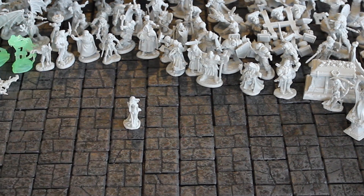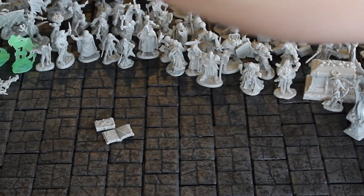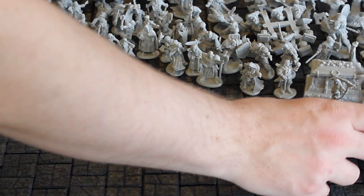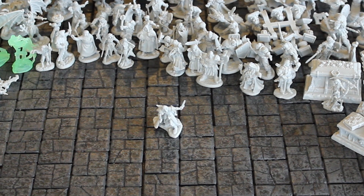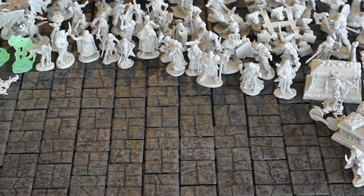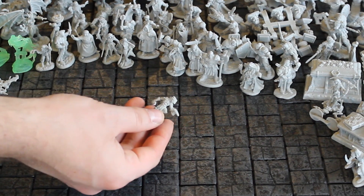Interesting wizard — a female wizard with a pointy hat and nice staff. I like that. There are a couple of huge tomes that are supposed to sit on the altar I showed earlier. Another dual-wielding fighter, maybe ranger. These are definitely kobolds. I think this one is supposed to be a kobold wearing a masked helmet.